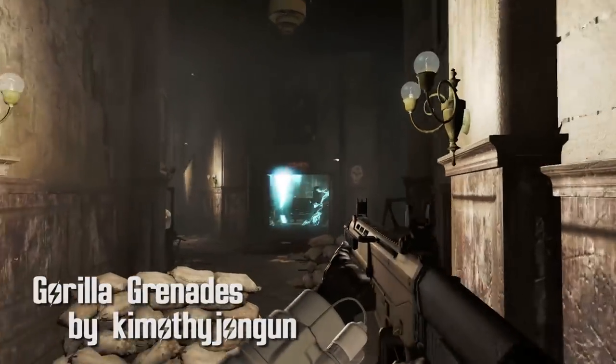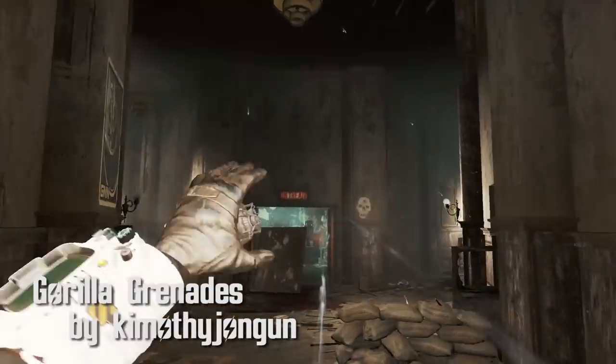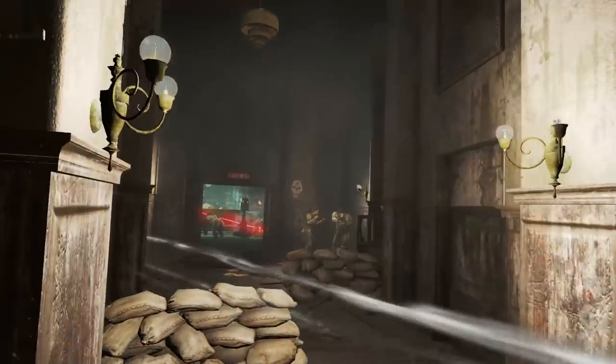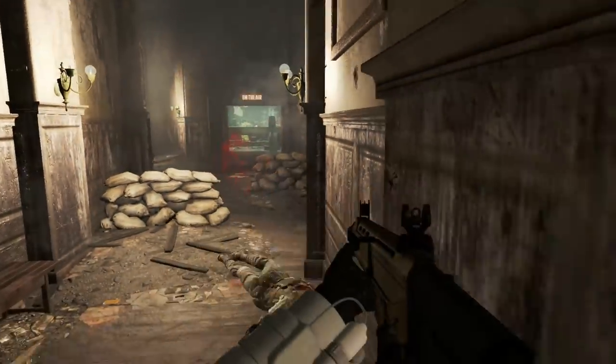Gorilla Grenades by Kimothy John Gunn. A very simple mod that replaces the synth relay grenade to teleport gorillas instead of synths. Throw a bunch of these and see what a mob of gorillas can do to your enemies.